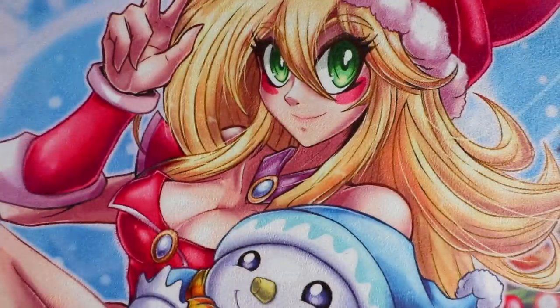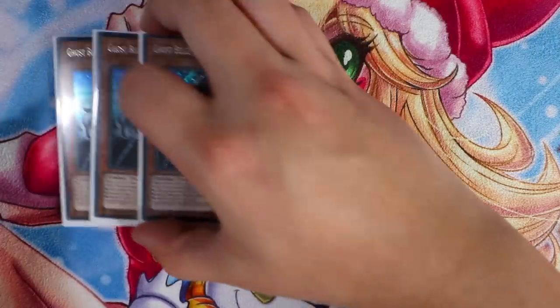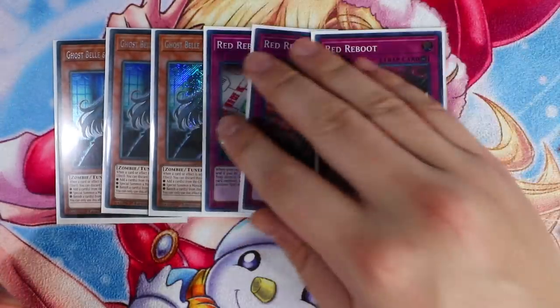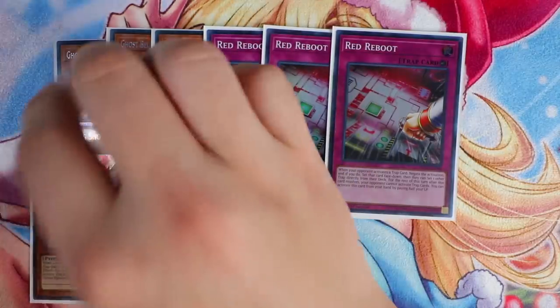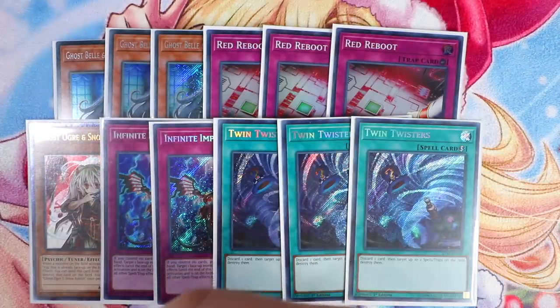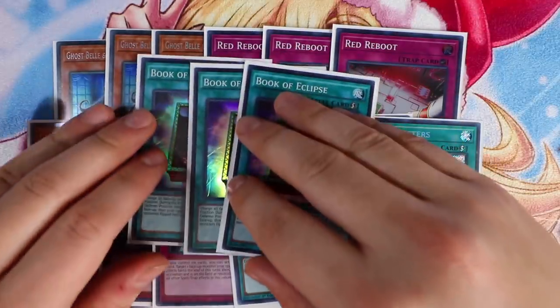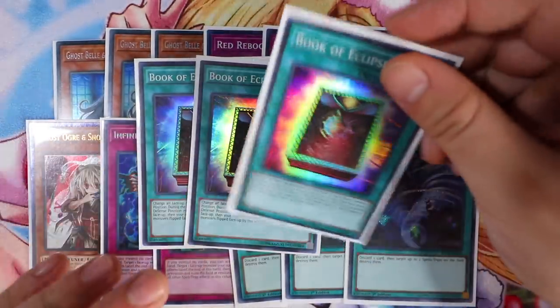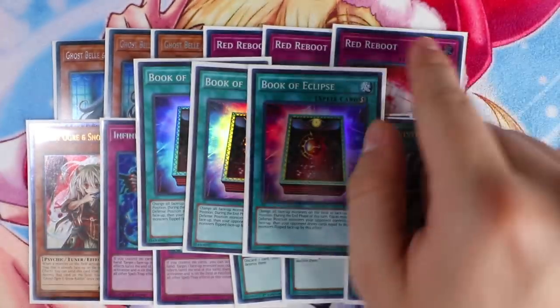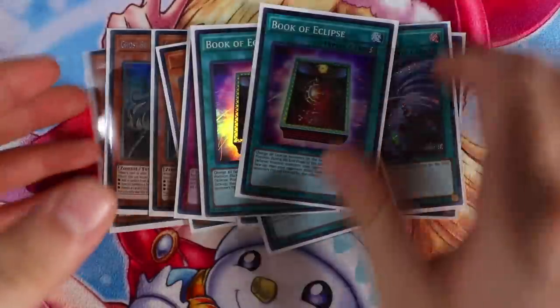Let's go into your side deck real quick — very basic, all personal preference. Ghost Spell, Thunder Dragons, Red Reboot for trap decks, the third Ghost Ogre, Double Infinite Impermanence, Triple Twin Twisters, and last but not least Triple Book of Eclipse. Book of Eclipse is specifically really good in this deck because you just Book of Eclipse their entire Thunder Dragon board, then you go Tyranno, attack, attack, attack — and that's game. So that's pretty much it for the side, main, and extra deck.